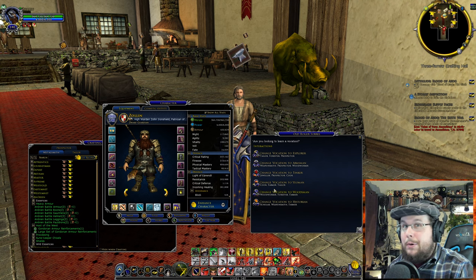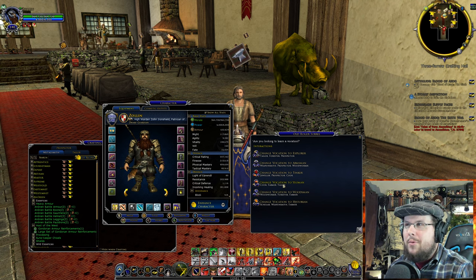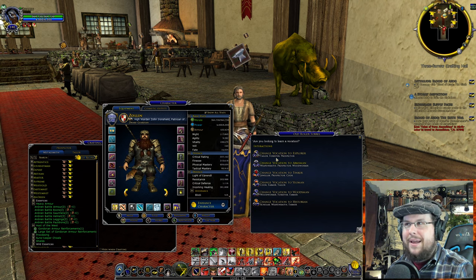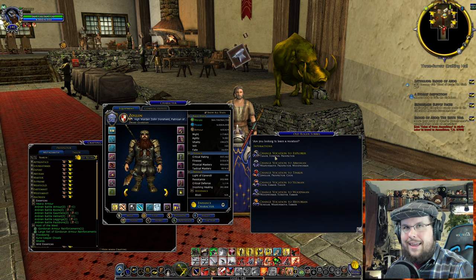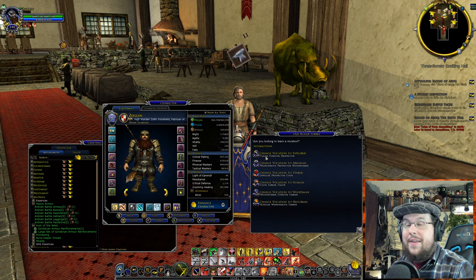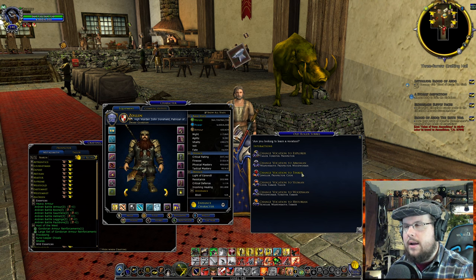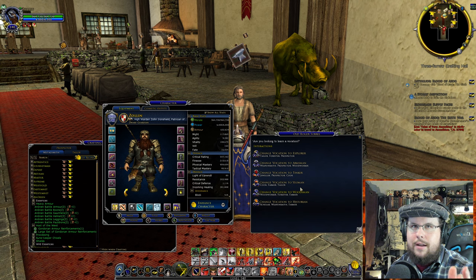If you're a Hunter and want to be a Cook, it could be good because you can track animals. You're also a Tailor, so you could track for the hides. But I like to use Explorer on my Elf Hunter because he's a Forester and a Tailor — he can collect things, collect the hides, tan them with Forester, and then create stuff with Tailor. It's easier than transferring it through characters back and forth.